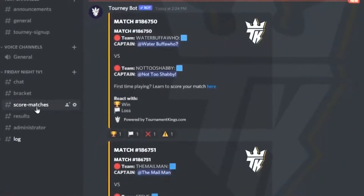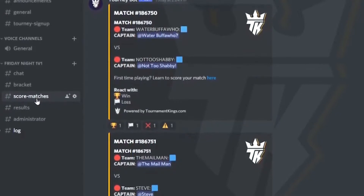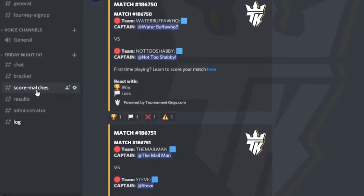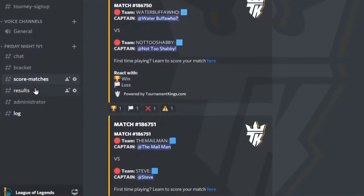Tonybot will also create the scorecards for the first round matches. If you take a look at these, you'll notice four reactions: the trophy is for a win, the white flag is for a loss, the X will reset the score, and the hazard sign is for admins to request an update.